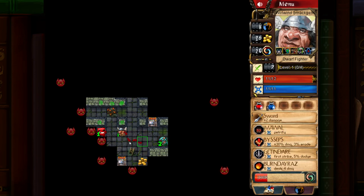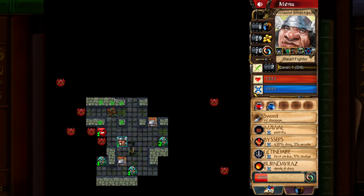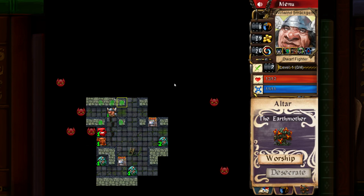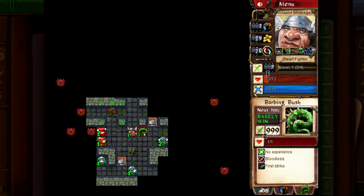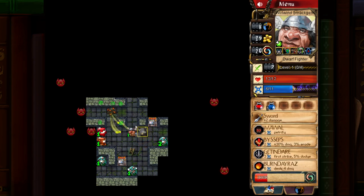Generally speaking, if the Earth Mother appears, we want to use Entanglement — this is going to cast Slow on every enemy on the map, which is really good. Fortunately, it spawned 5 plants. So I'm going to turn this plant into a rock — I just used I'm a Wall.